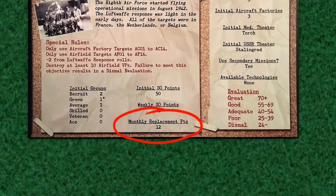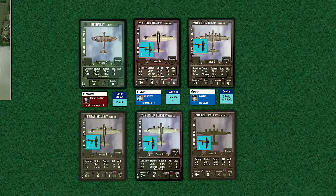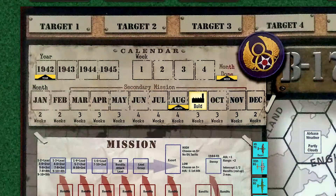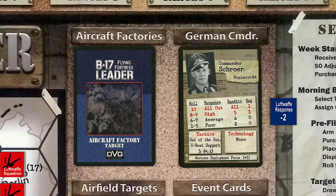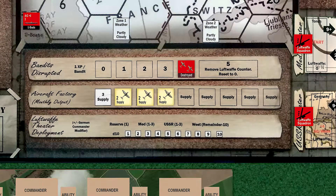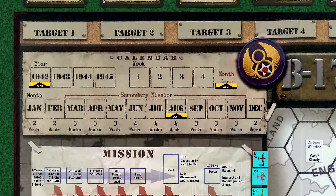Based on the campaign sheet, we receive 12 monthly replacement points, used to repair groups damaged during the month. After adding up all the damage markers present on our groups, the final total is 11, so all of our damaged groups are back to full strength. Any excess replacement points cannot be carried over into the next month. We could also spend SO points as replacement points if needed — one SO point equals two replacement points. Finally, we'll need to build any destroyed factories. As we have a build marker present, we'll draw a new factory target card. The factory adds two supply points, so we place a two-supply marker on the aircraft factory monthly output. We adjust the calendar to our new month, and the end-of-month phase is complete.